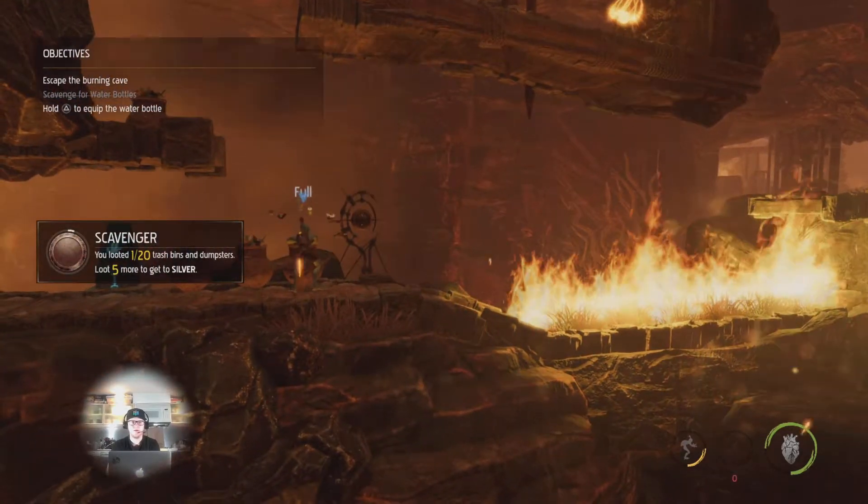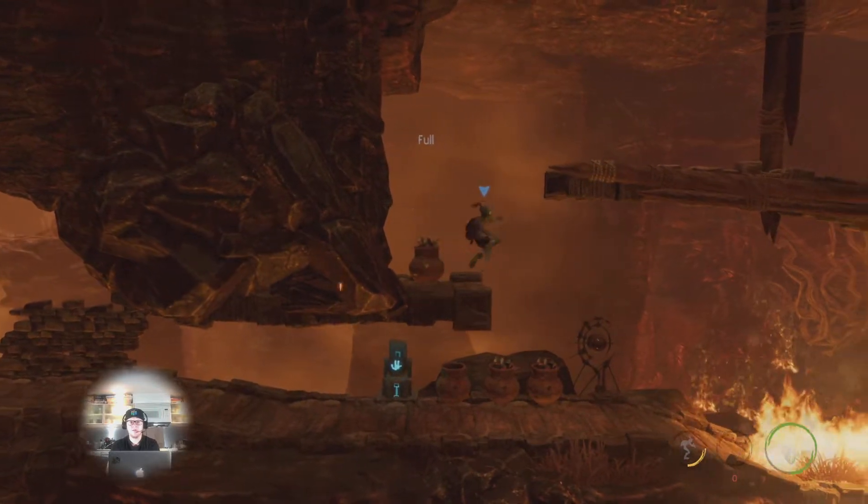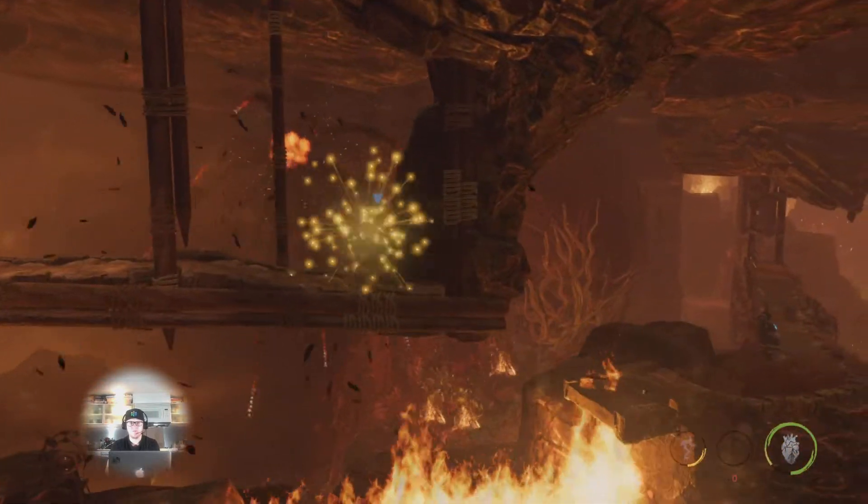So you can loot three crates at the bottom here, hop up to that ledge on the left — that's your fourth crate — hop up and there's your first Royal Jelly.